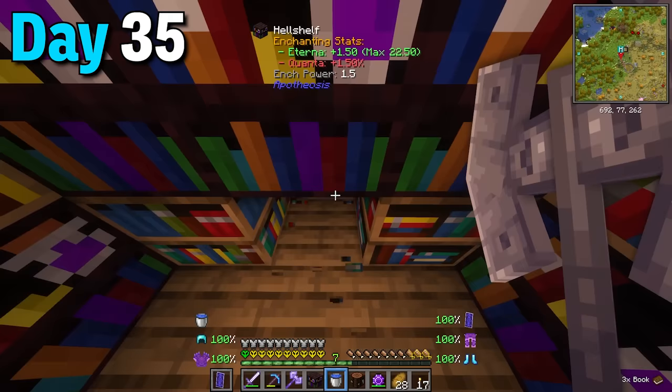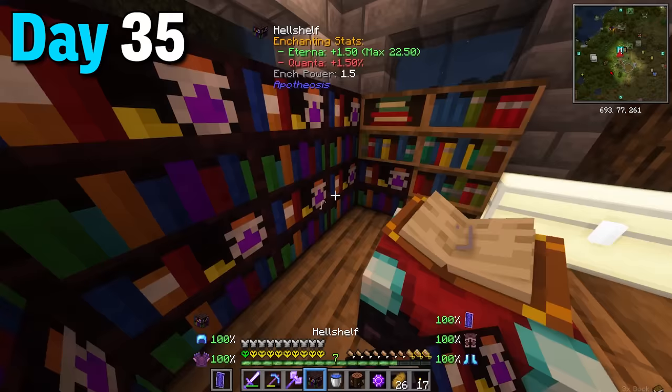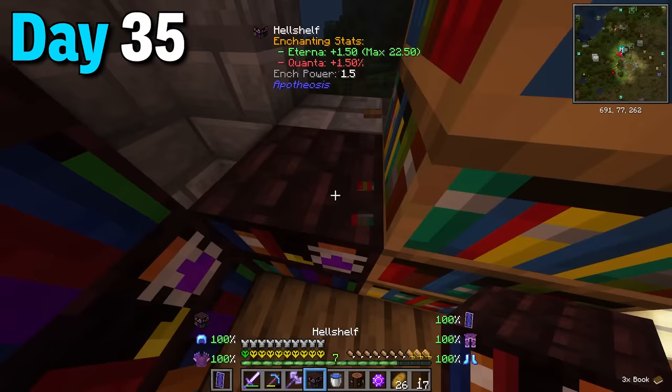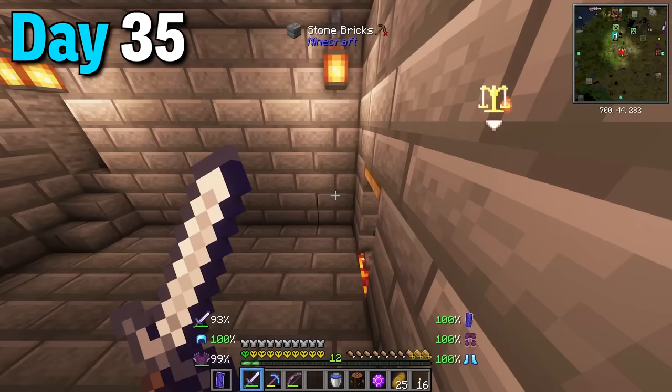I spent the rest of this day making even more potions of regeneration, grabbing more sand for glass and chopping down trees for bookshelves just to fill out the enchantment area with hell shelves. It was all worth it since now I can enchant tools with 42 levels instead of 30. The only issue now was getting the levels, which is why the mob grinder is a lifesaver.